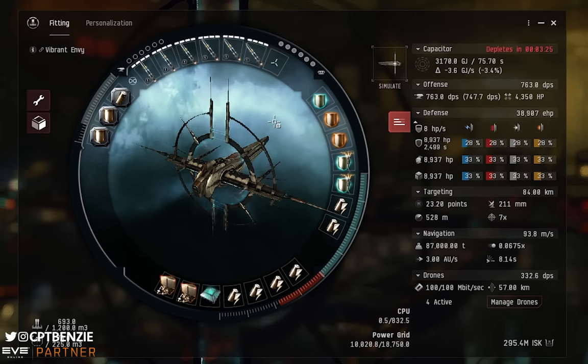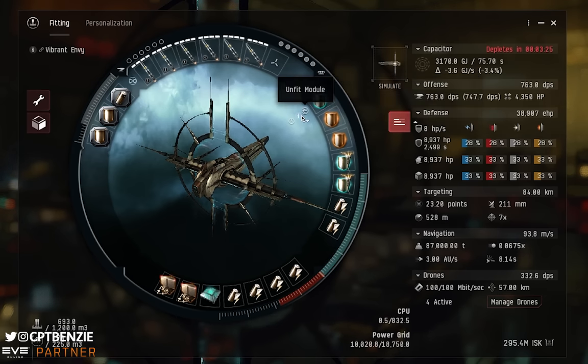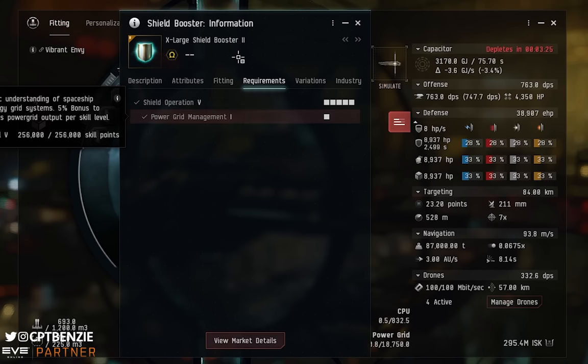For the tank, we're going shield tank. Shield tank works really nicely here because we have a lot of mid slots and not much else I need in them. We start with an Extra Large Shield Booster II — you can use the Tech 1 variant, though the T2 gives better stats. If you're wondering what skills a module requires, go to its info and check requirements. For example, the shield booster II needs Shield Operation 5 and Power Grid Management 1. Check each module and add them to a skill plan.